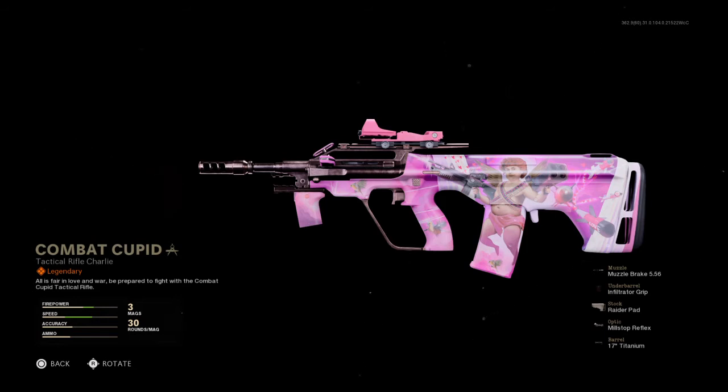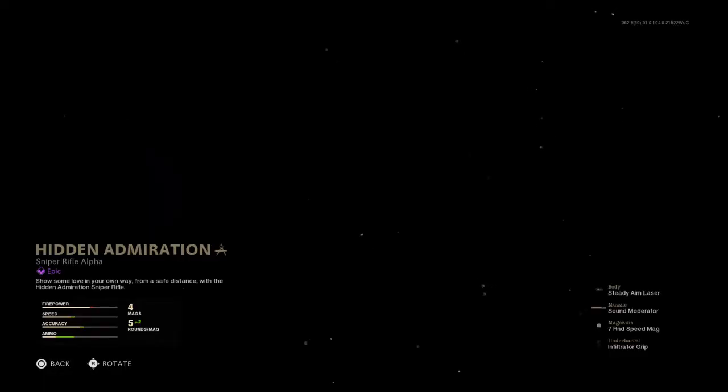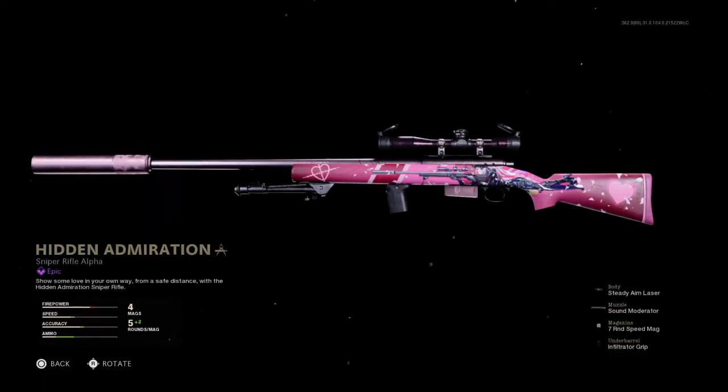Next up is the Pellington, which honestly is the worst sniper rifle out there — period. I think even the Dragunov in Modern Warfare hits better than this gun. This gun is a complete dud. Out of all sniper options, it's a complete dud.